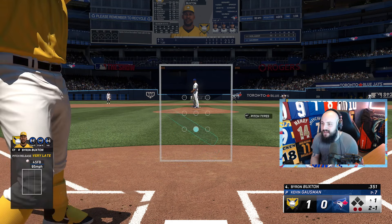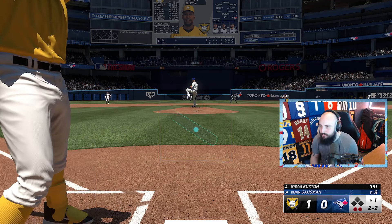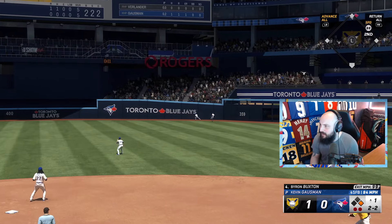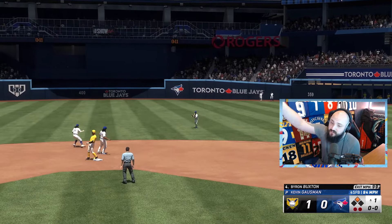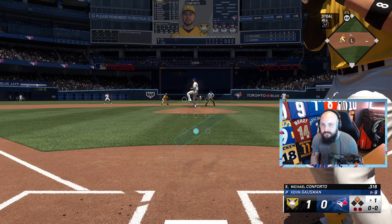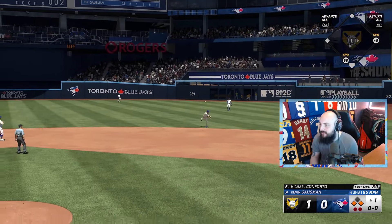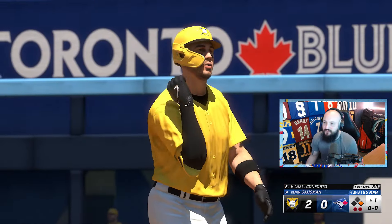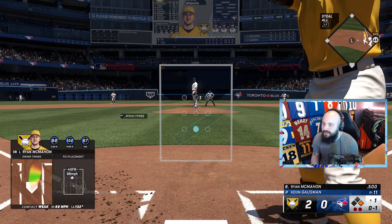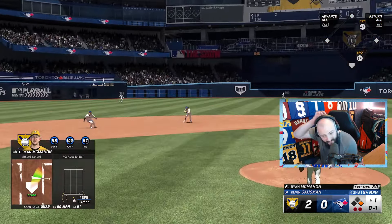Let's see if we can get on base again with Buxton — that's a good pitch that got me looking. I've changed the way I do my PCI so high pitches throw me out, but low ones I get all of it. Byron Buxton also helps with Team Affinity because he gets points for his team. We also got Ryan McMahon out of the BR program — another good hitter with a nice swing.